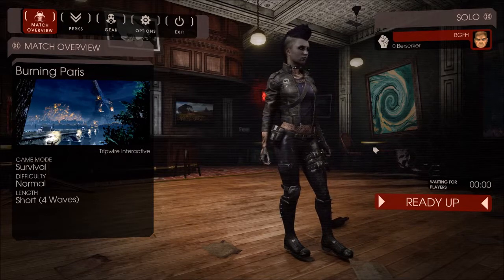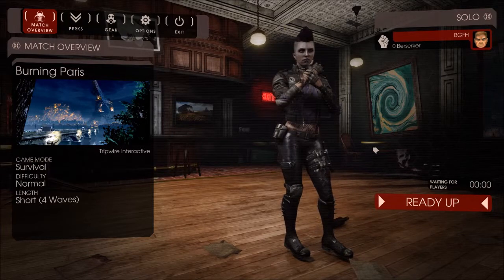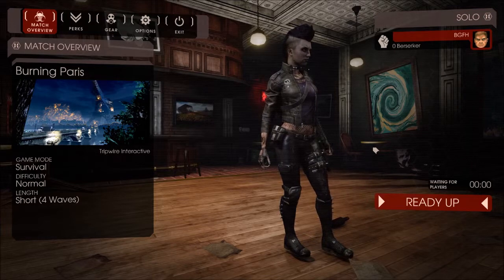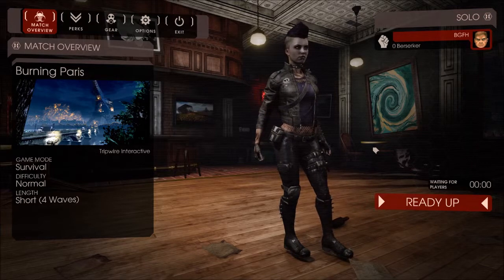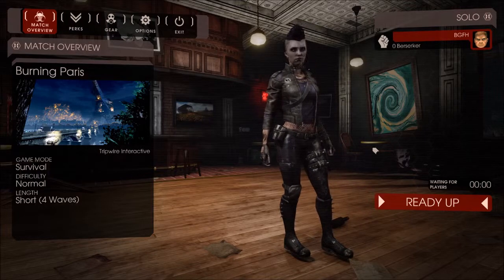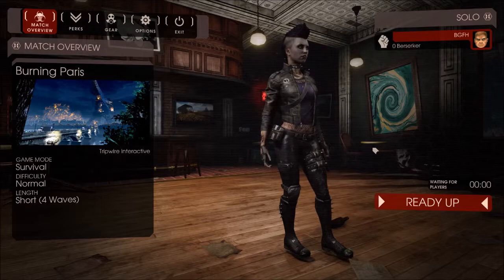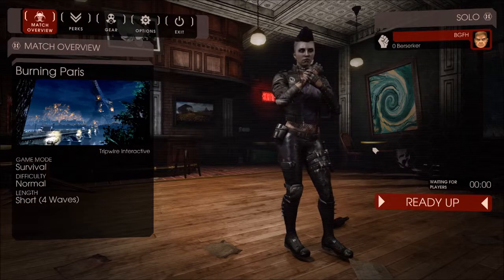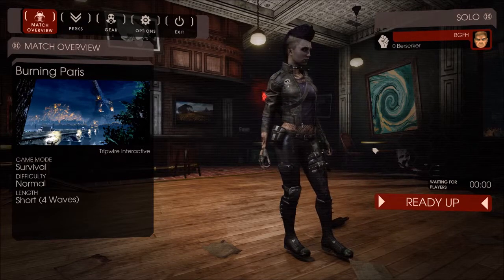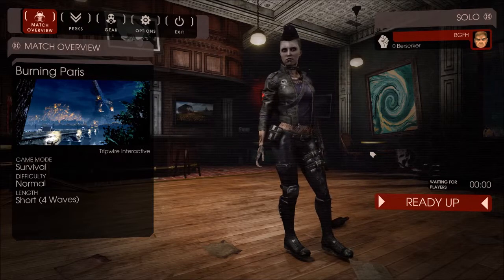You choose a map and a couple of other options like difficulty and time limit. The funny thing is I'm playing on Normal, which is the easiest difficulty, and it is freaking hard already. Because unlike Left 4 Dead, you don't have AI bots filling in for you if you're by yourself — so it's all you, and things get crazy real fast.